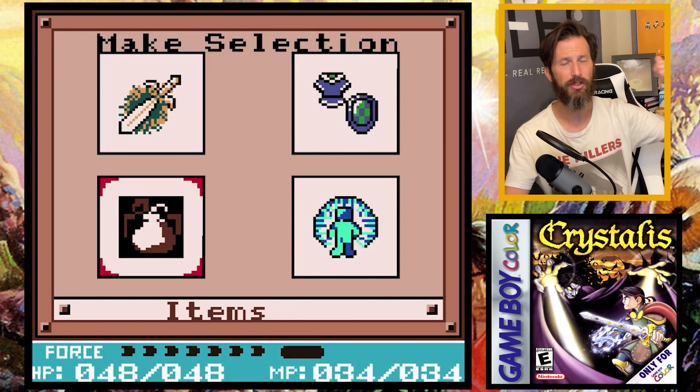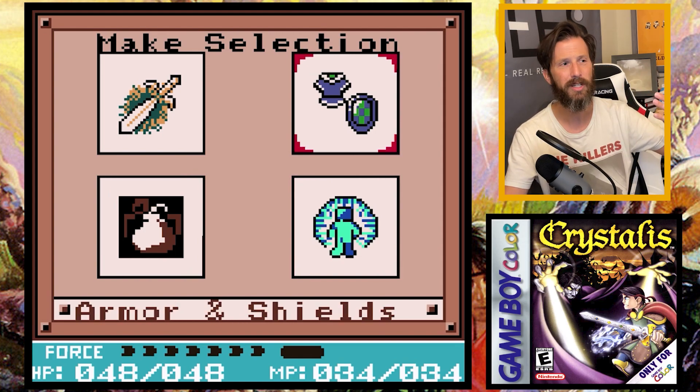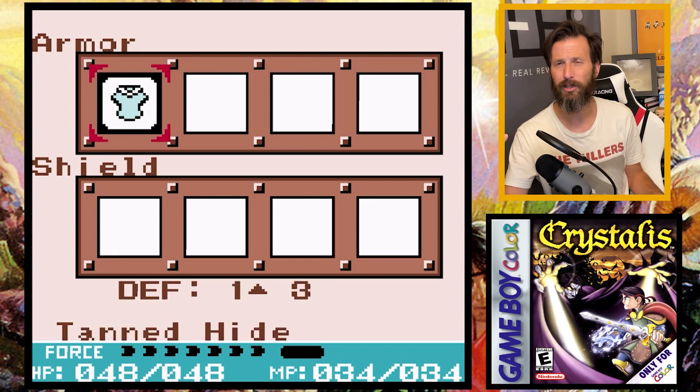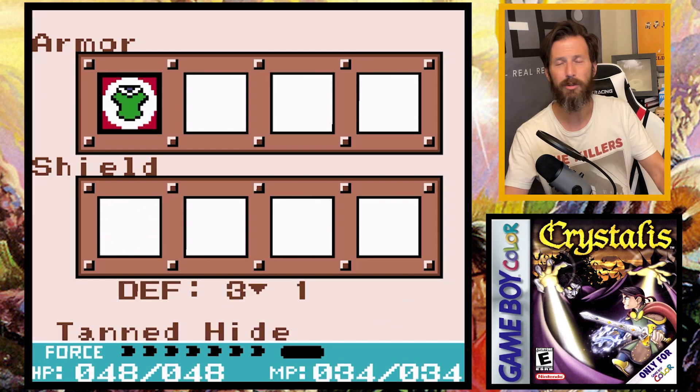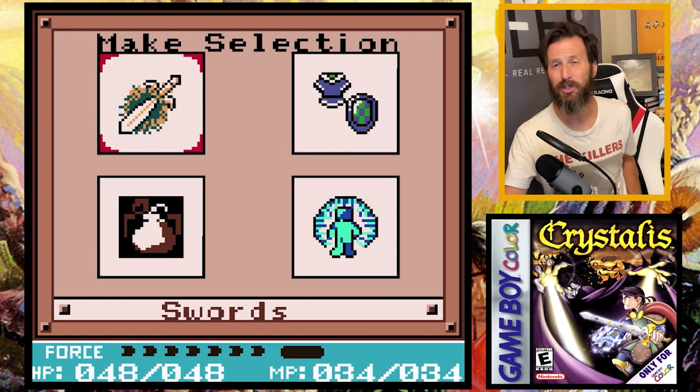I spend my $100, get new armor, and pressing Select you can equip your sword, armor, any spells you might get later, and items you want to use. The menu itself is actually pretty user-friendly — sometimes a little cumbersome swapping back and forth between items, but it's really easy to understand, very colorful, lots of pictures. A really good menu.